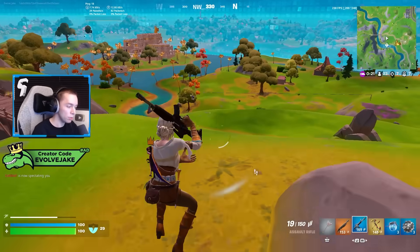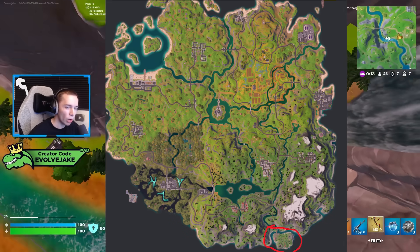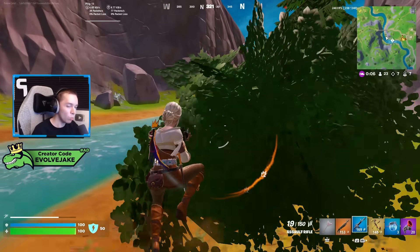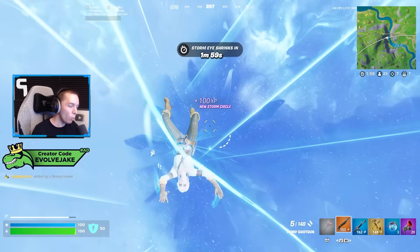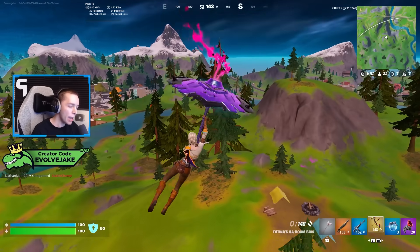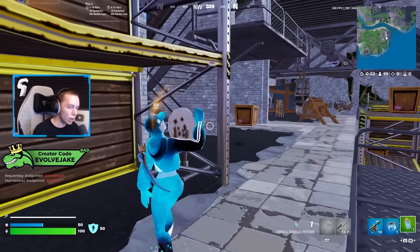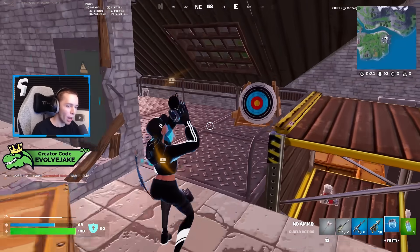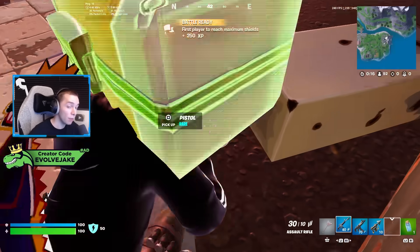One POI that I think has the biggest difference in how it was perceived in Chapter 2 versus now is Camp Cod — an island on the bottom right of the map. It is very out of the way, and this POI always seemed very appealing but had some major flaws. It does have a lot of loot with 32 potential chest spawns, but what made it so unappealing in the past is that it's on the far edge of the map and takes a while to loot. When you had a spot on the far edge that took a while to loot in seasons with no mobility, Camp Cod felt like a trap.